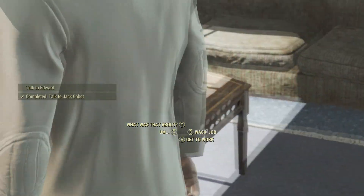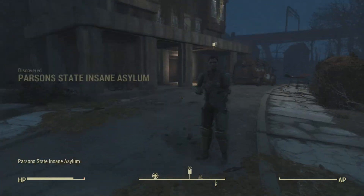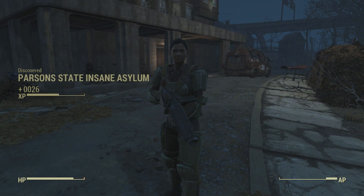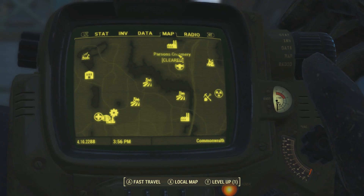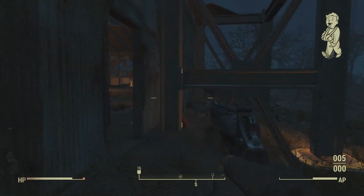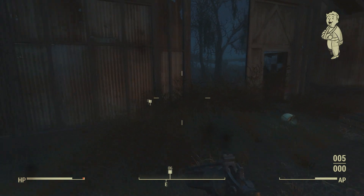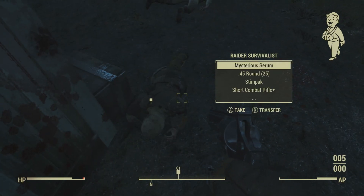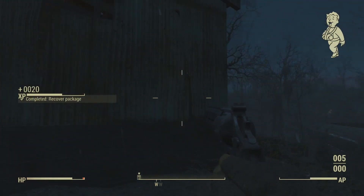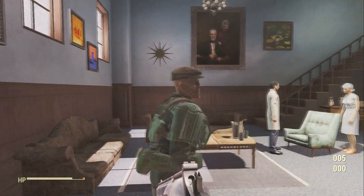Once you've gotten to know Jack a little bit, he'll end up sending you off on a whirlwind adventure to the insane asylum. When you get there, you'll talk to this character who'll fill you in on how creepy things are around there. Then you'll have to go behind Parsons insane asylum and take out the raiders — one of them is a legendary, so be prepared. Make sure you get the mysterious serum off that enemy, and once you do, you'll head back to Jack Cabot's house where Edward Deegan greets you.